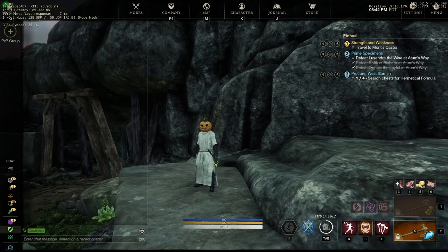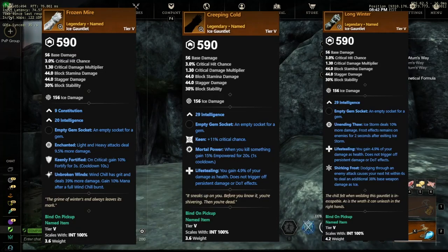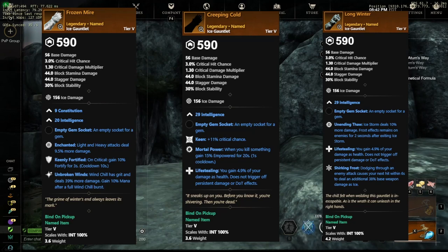Next up, we have Ice Gauntlets, and there are three different Ice Gauntlets you can get from this new dungeon. The first one is Frozen Mire, with Enchanted, Keenly Fortified, and Unbroken Winds. Next up is Creeping Cold, with Keen, Mortal Power, and Lifestealing. And last but not least, Long Winter, which has Unending Thaw, Keen, Lifestealing, and Shirking Frost. Nice to see more of those Shirking Attunement type of named weapons popping up.